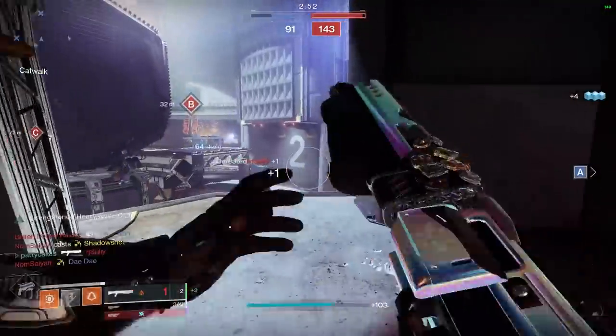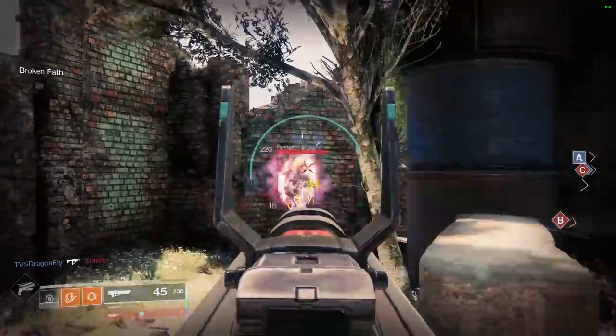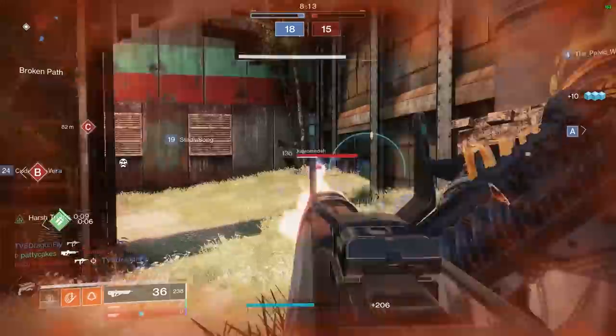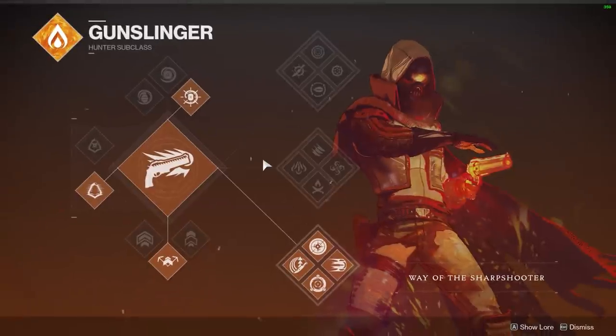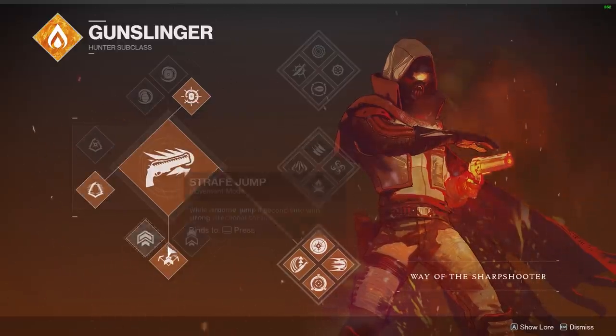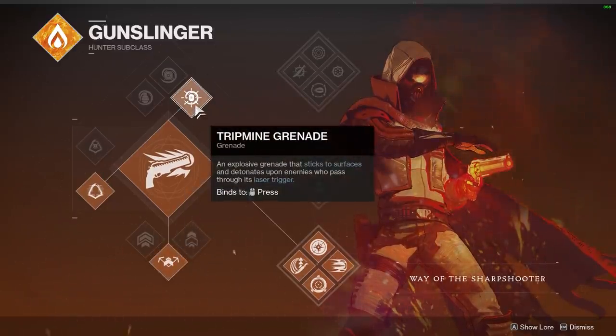The same goes for your heavy weapon choice. I found the best option to be the Commemoration machine gun since landing headshots will charge up your knives, but really anything else is fine here too. One good option for either your special or heavy slot might be to run a weapon with the perk Wellspring, which will get your knives back a little bit faster on kill. When it comes to your subclass options, I would recommend the bottom tree dodge, Gambler's Dodge, because every time you dodge near an enemy, you're going to instantly recharge your melee ability. For your jump, I prefer strafe jump for basically every PvP scenario on hunter because it allows you to move around the map laterally, but really you can use whatever jump you like best. For your grenade, I found that tripmines were the most effective option here, but you can use whatever grenade you prefer.